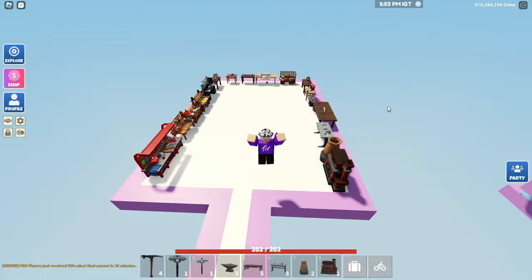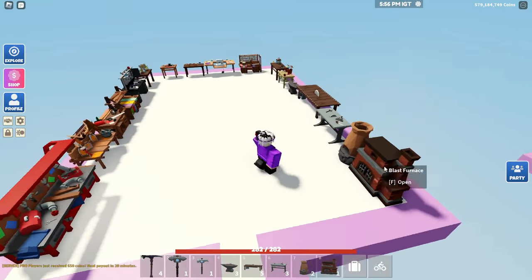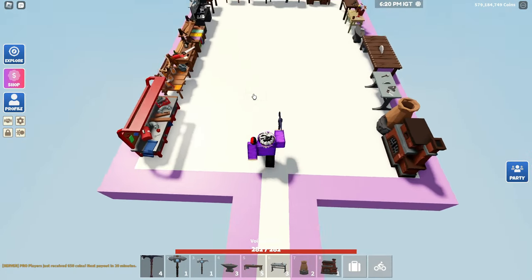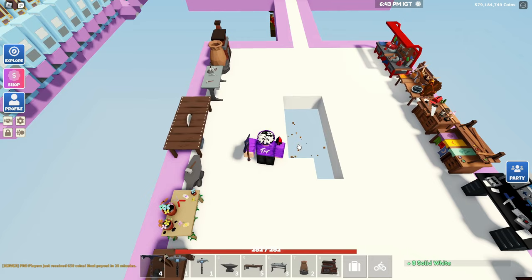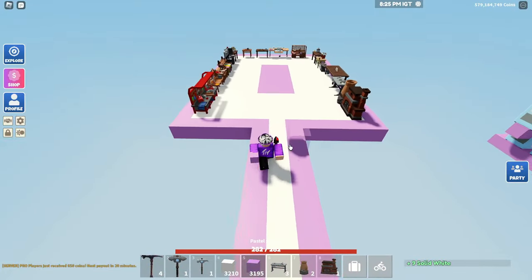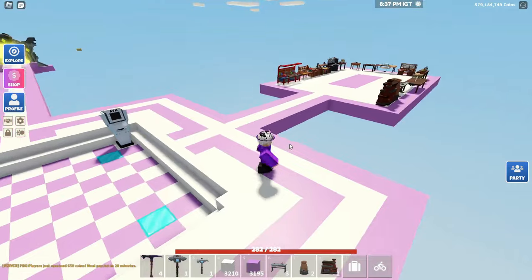And there we go — we pretty much got every workbench placed down. We have some of the utility stuff missing but we don't really need that; I just put down the main things I'll be using. That's pretty much just the workbench area. I think we should add something in the middle though — maybe just add some purple going in the middle. There we go, we just added that in the middle; it just makes it look less open and less white, just something to it.